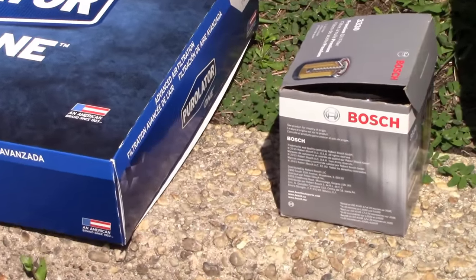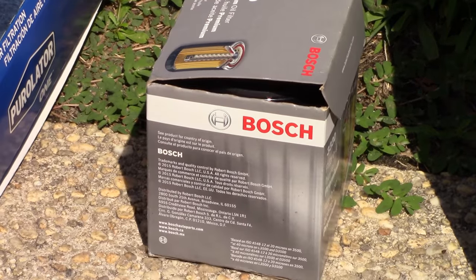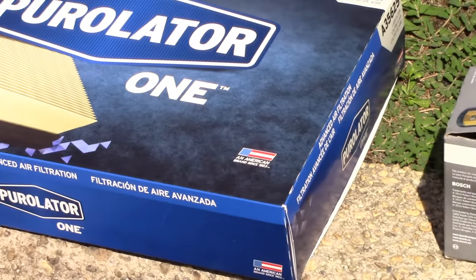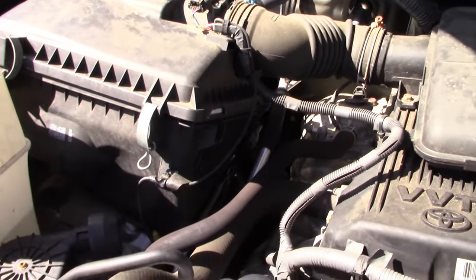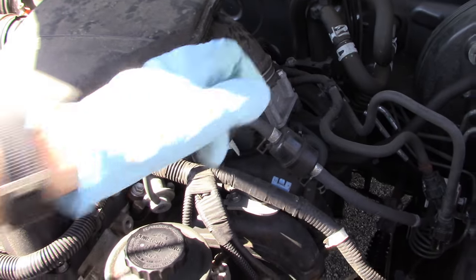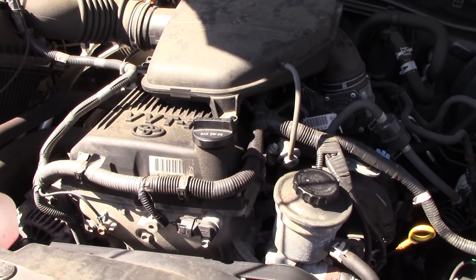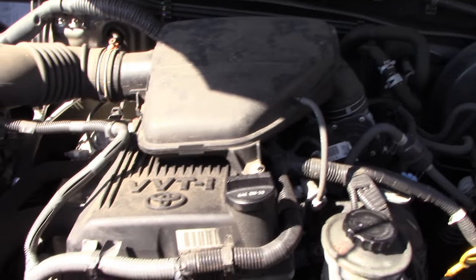We're also going to be changing the oil filter — this is a Bosch spec 3330, the particular spec for this engine. And we're going to be changing the air filter as well. The purpose of the air filter is quite obviously to filter the air going into the engine through this intake plenum up into the throttle body, which is over here. Inline four-cylinder, puts out about 160 horsepower, with variable valve timing of course.